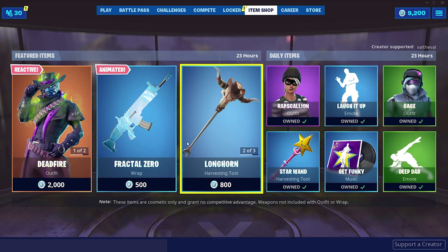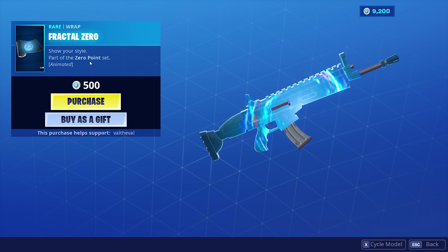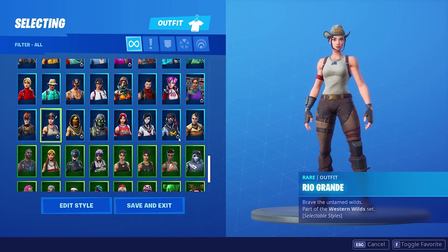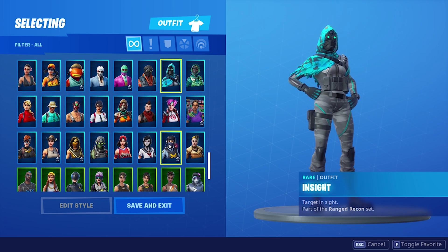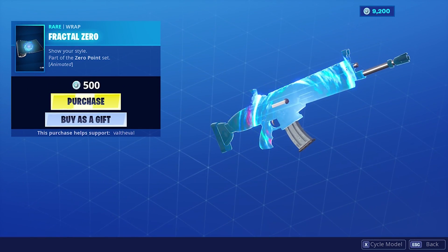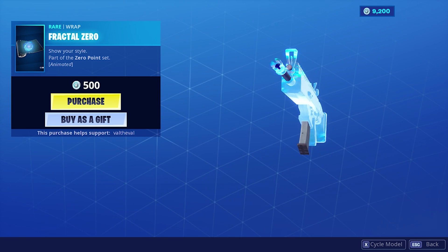The set from yesterday is still here and this is the new wrap that we're going to be trying out. It looks absolutely fantastic. Fractal Zero, part of the zero point set. Wait, part of the zero point set — is that what I think it is? That's the wait point. What's the zero point set? I don't even know what set that's from. Maybe it's a set that's coming, I don't know. But that looks really cool. You can really see the animation, it's very bright and vibrant. That has to be one of the best animated wraps in the game right now.